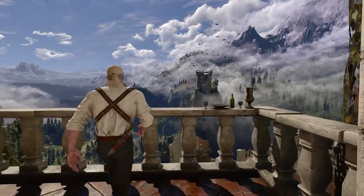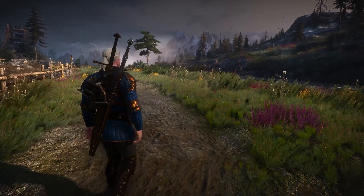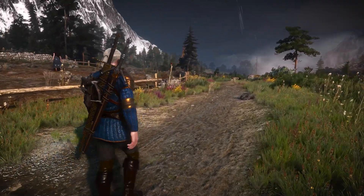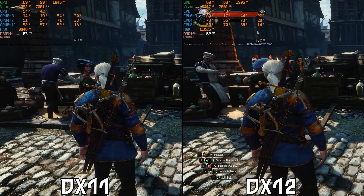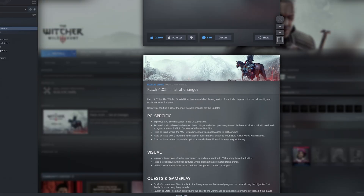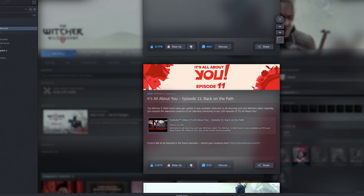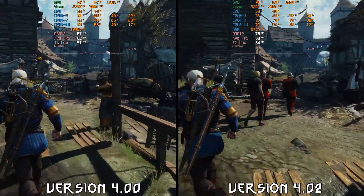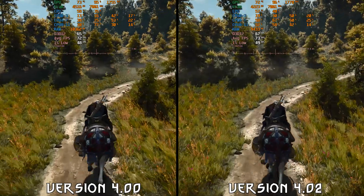When The Witcher 3 received its next-gen update in December, that update brought a host of enhancements, including the addition of ray tracing which really improved the game's visual presentation. However, the update also arrived with a lot of technical issues, specifically the bad implementation of DX12 and the poor CPU performance. Nevertheless, CD Projekt Red has been frequently updating the game over the past few months, and we are now at version 4.02. Today we will compare the initial launch of the next-gen update with the latest version, highlighting the changes that have been made and the performance difference.